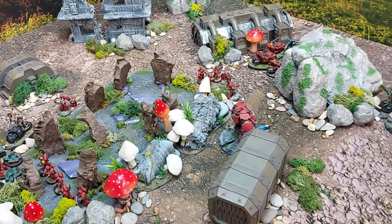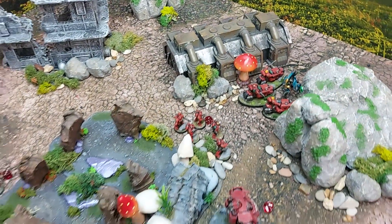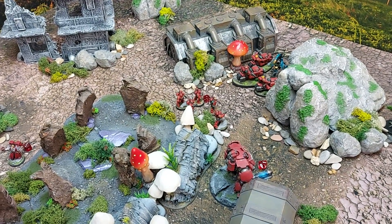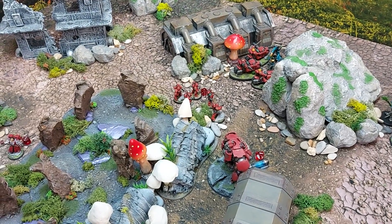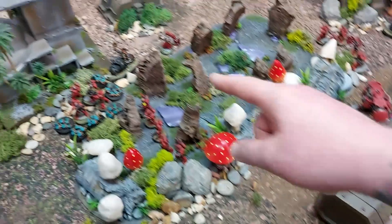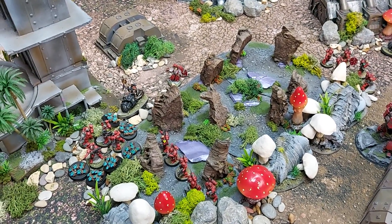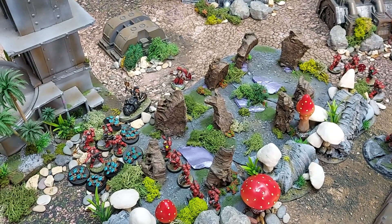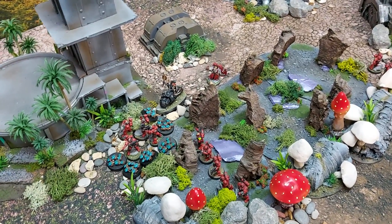The Exhausted rule heavily impacts the Librarian Dreadnought — only four total wounds despite many attacks. But the Chaplain is a different story: strength seven from Mantra of Strength, Imperium Sword, and Crozius stacking. Four attacks base plus one for Mantra of Strength, imperium sword, Shock Assault, and Savage Echoes — hitting on twos with a free re-roll.